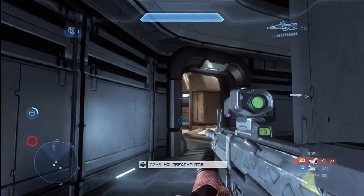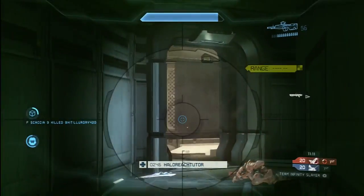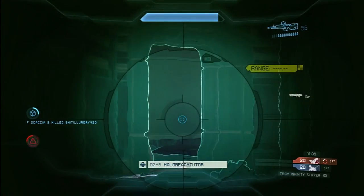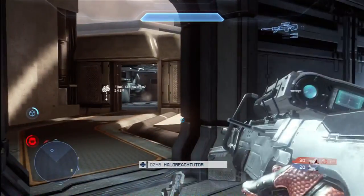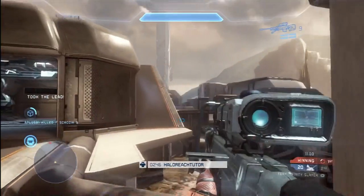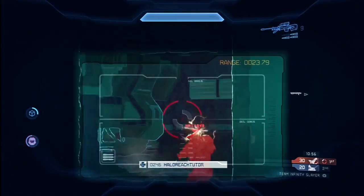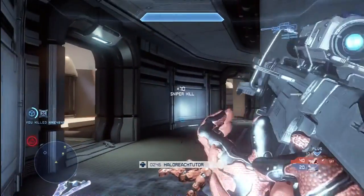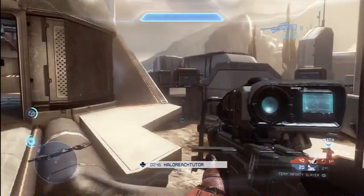Unfortunately he never really comes back into view and he kind of keeps me back with some grenades. But you can see that Promethean Vision helps you to anticipate the movement of your opponents, and that's really a huge benefit. Watch this shot right here — this is a great textbook example. This guy's coming around the corner. I line up the shot before he even knows what hit him. I've got a headshot with the sniper rifle as soon as he comes into view, and that's the kind of thing you can do with Promethean Vision.